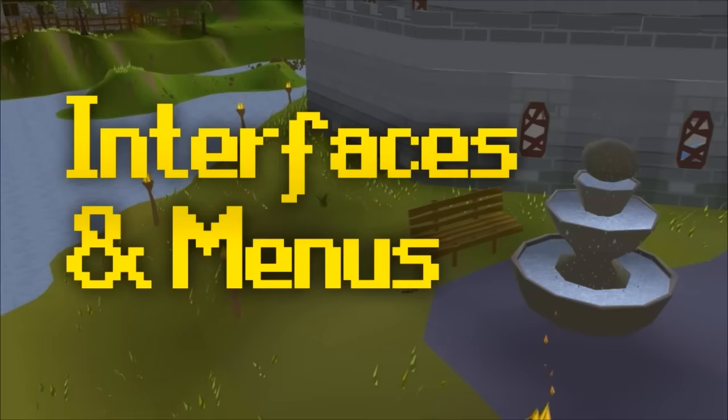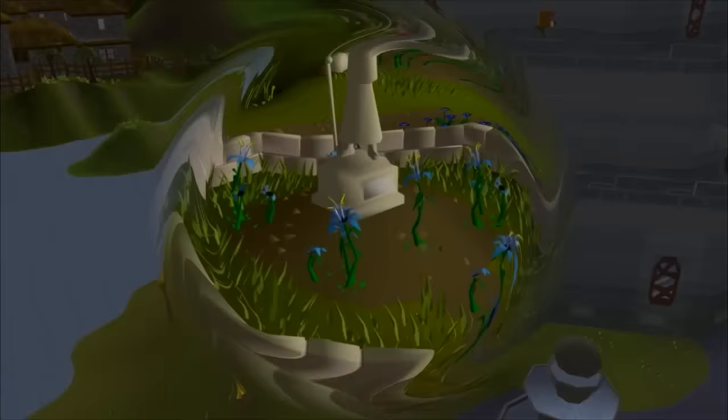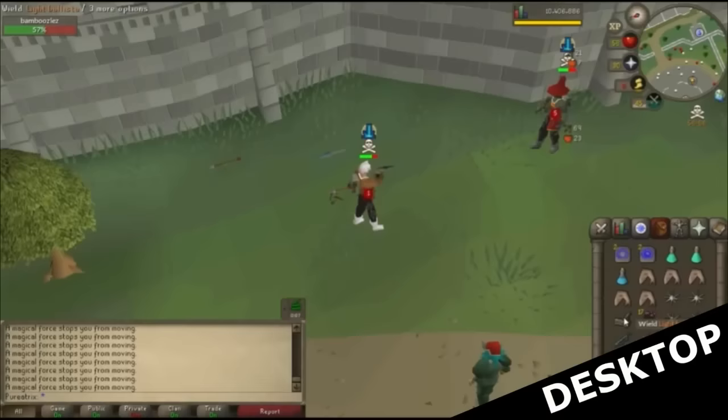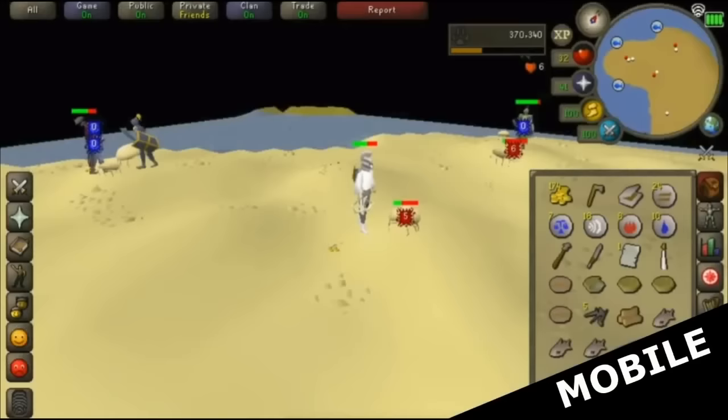Now I'd like to quickly go over each one of the menus, because to play effectively you need to fully understand the client functionalities. Old School RuneScape is available on Windows, Mac, iOS, and Android. Download links to the desktop client are in the description, or for mobile just go to your app store and search Old School RuneScape. The desktop and mobile clients have a different look and layout, but they all have the same buttons and options.